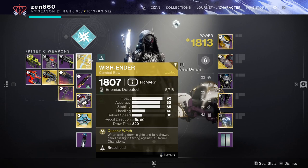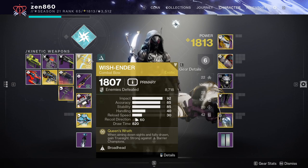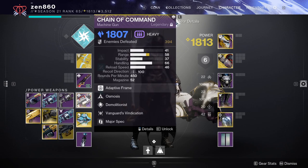Wish Ender is here due to its heavy damage - it literally one-shots every single ad in the game, doing more damage than Arbalest. Definitely going to want to grab Wish Ender; if you don't know how, I'll leave a link in the description. We're going to be using the Glaive to stun Unstoppable Champions, and the Machine Gun is here due to the heavy build synergy that it has.